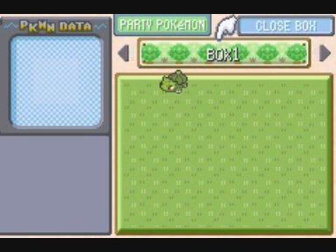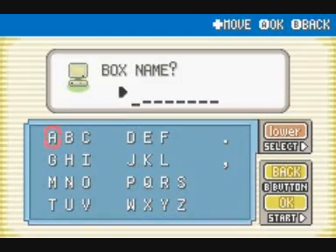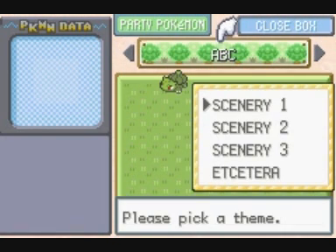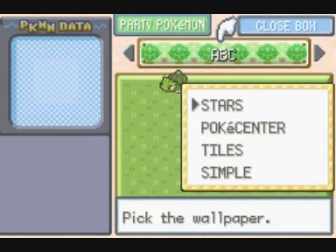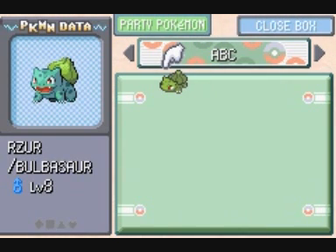To było bardzo irytujące, kiedy okazywało się, że box jest pełny i rzadki Pokemon którego udało wam się złapać, nie trafia do komputera a zostaje wypuszczony. Możemy tutaj również parę zmian wprowadzić, takie jak nazwa — możemy wpisać własną nazwę dla jakiegoś boxa, aby łatwiej go identyfikować. Na przykład gdybyśmy chcieli porozrzucać Pokemony wodne do jednego boxa a kamienne do innego. Możemy sobie zmienić tapetę i zrobić parę innych fajnych rzeczy. Choć to są zmiany wyłącznie kosmetyczne, i tak je lubię — doceniam takie smaczki w grach.